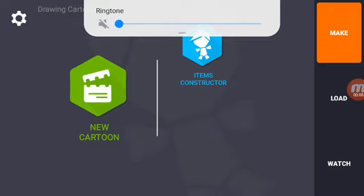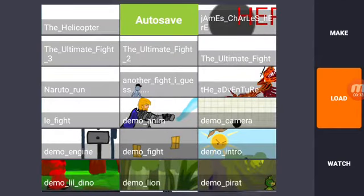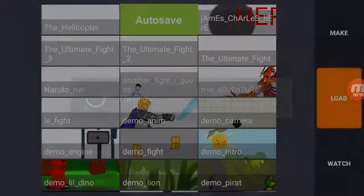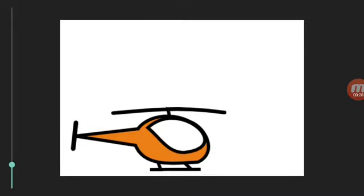Hey everybody, it's Rubber Ducky, and today I'm going to show you how to make a cartoon on Drawing Cartoons 2. I just made this today — the character jumps in the helicopter and flies away.